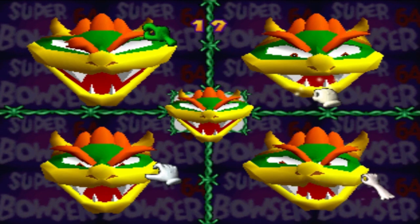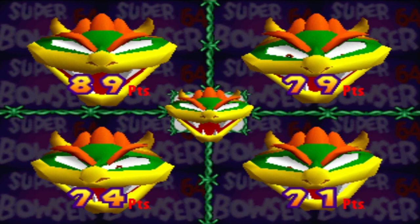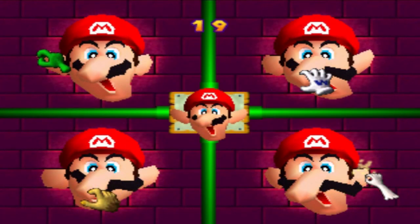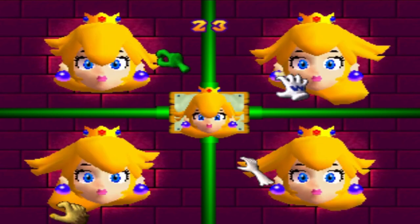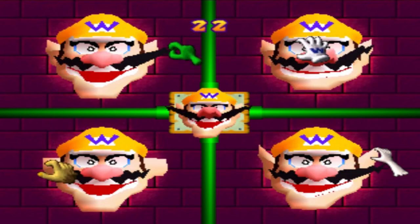Facelift is a four-player minigame that has the player stretch a Bowser face to match the one in the middle. The player with the most points at the end wins the minigame. In Mario Party 2, it is now a battle minigame and uses one of the six playable characters as the face. Like Mario Party 1, the player with the most points at the end wins.